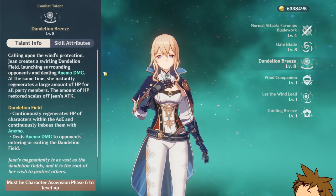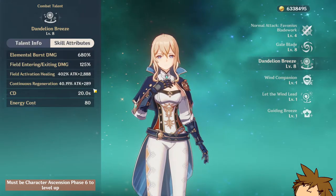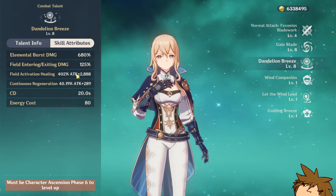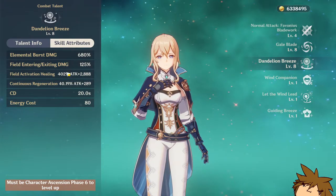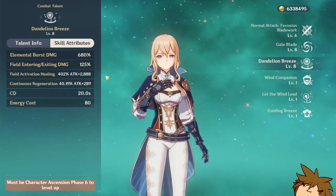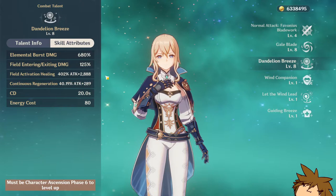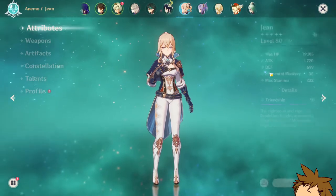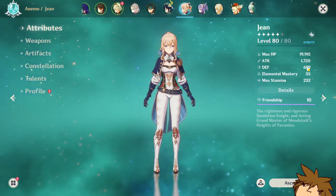The Dandelion Breeze — which is her elemental burst — as soon as you activate it, you deal a lot of damage. Not only that, but you get continuous regeneration if you stay in the elemental burst AoE field. As soon as you activate the burst you're going to get 402% of attack plus 2888 on top of that, so you'll pretty much full heal if you have a good amount of attack. My Jean has 1720 attack and I pretty much full heal as soon as I click Q.